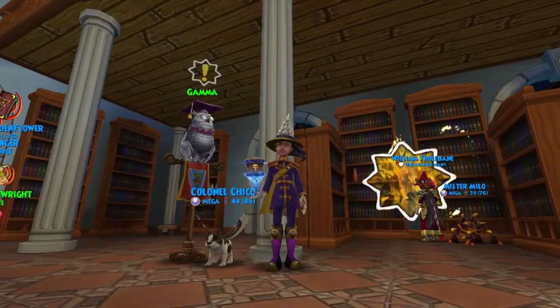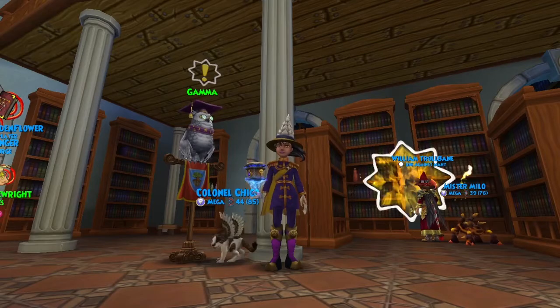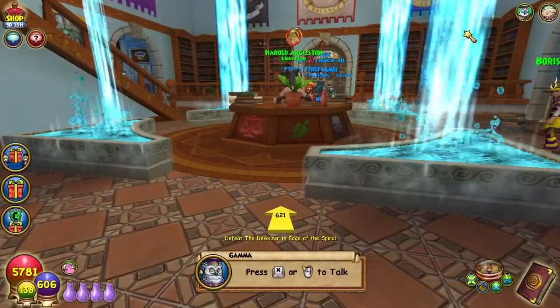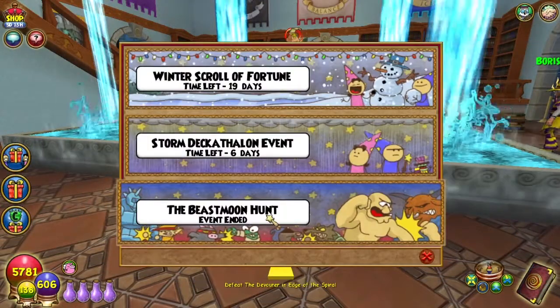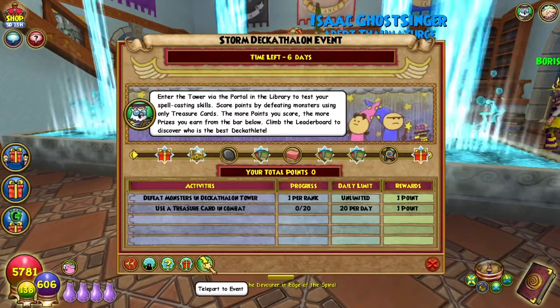Welcome back everyone. I'm Genevieve Moongarden. There's an all new event starting today — it is the Storm Decathlon. To get started, click on the gamma icon and you can just click teleport to event and it'll take you right to the Wizard City Library.